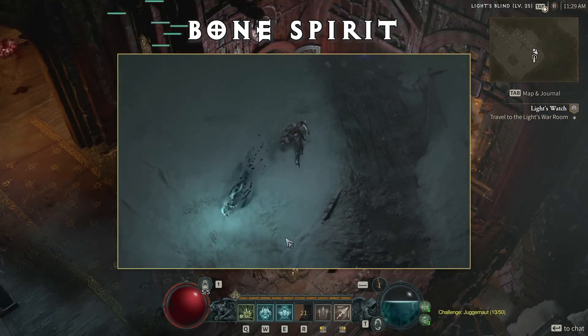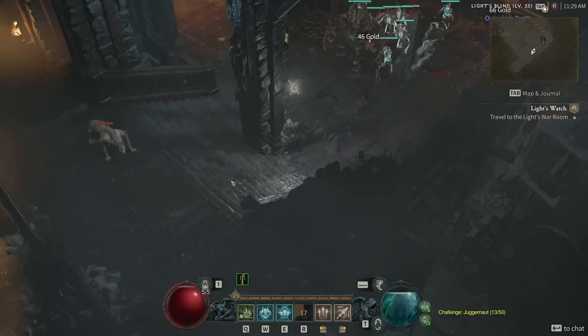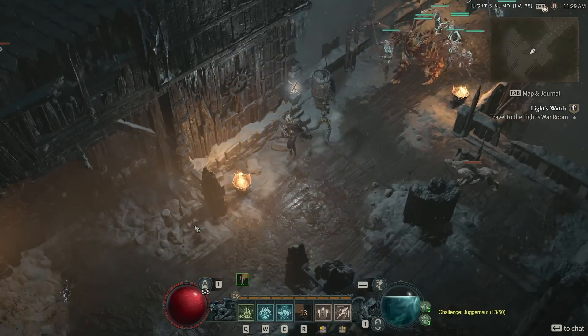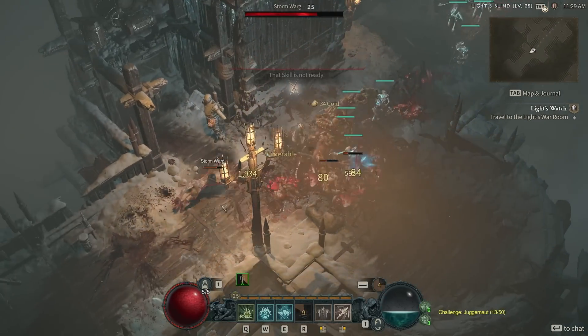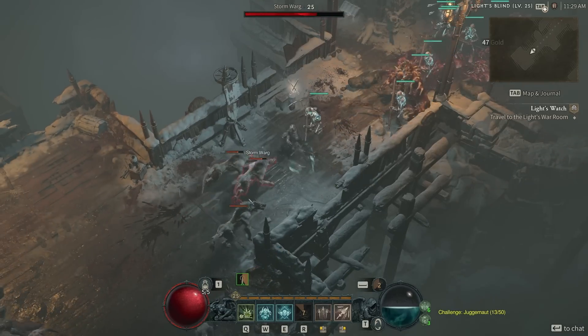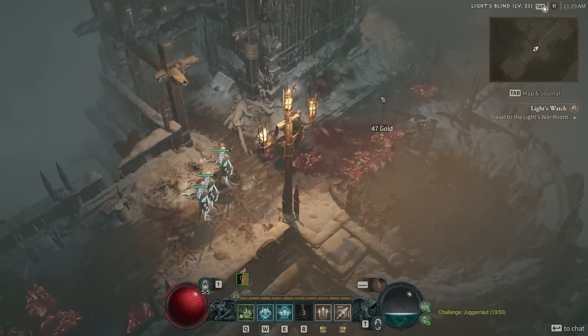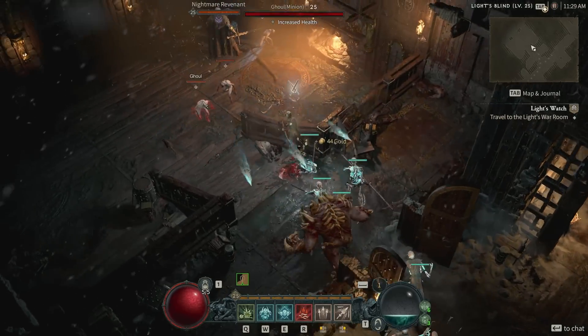The Necromancer then unlocks Summon Skills. Corpse Tendril causes veins to burst out of a corpse, pulling in nearby enemies and stunning them for three seconds — great for grouping enemies up. Bone Spirit is really unique: it consumes all of your essence to conjure a spirit of bone that seeks out enemies, dealing an absolutely massive explosion on impact. The more essence you have when you cast this, the more damage it does. You have to be conscious of when you use it since it drains 100% of your resource upon casting.